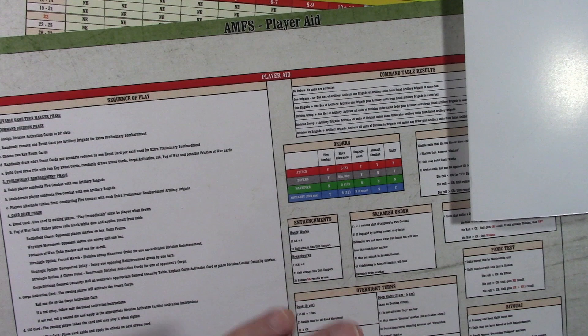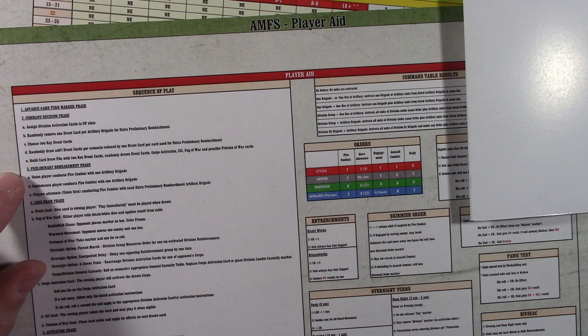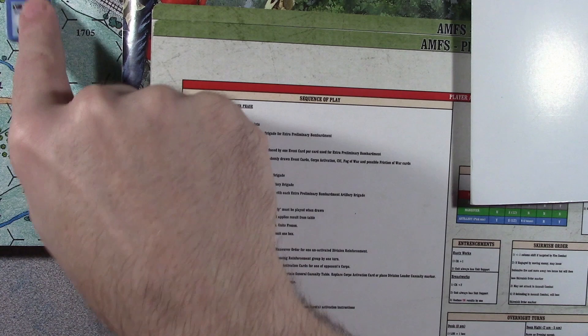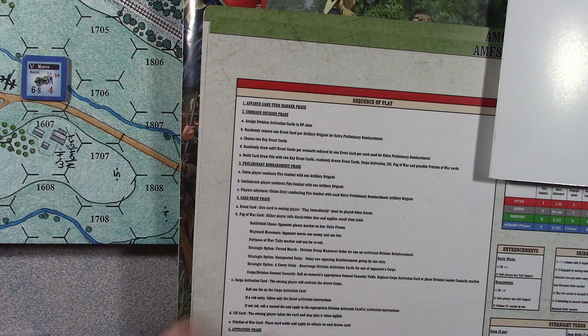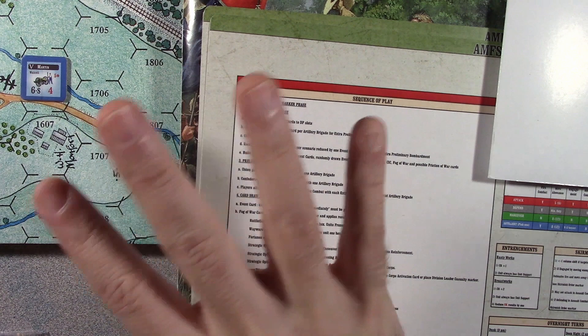Then you do the preliminary bombardment phase. It starts with the Union player unless the scenario dictates otherwise. Normally, after you go past that first turn, you look at all your brigades and you choose one brigade — that brigade will be active to conduct a fire attack on somebody. It's like the free softening up before you send in the troops. But if you had discarded cards, you and the Confederate player would alternate resolving the preliminary bombardments until all the cards have been resolved. After the preliminary bombardment is done, then comes the card draw.